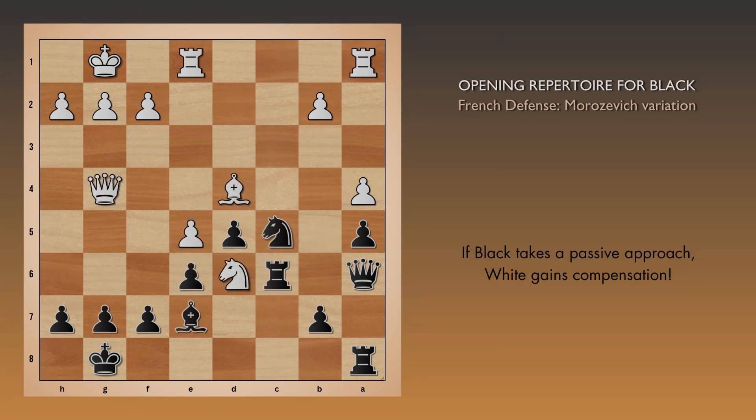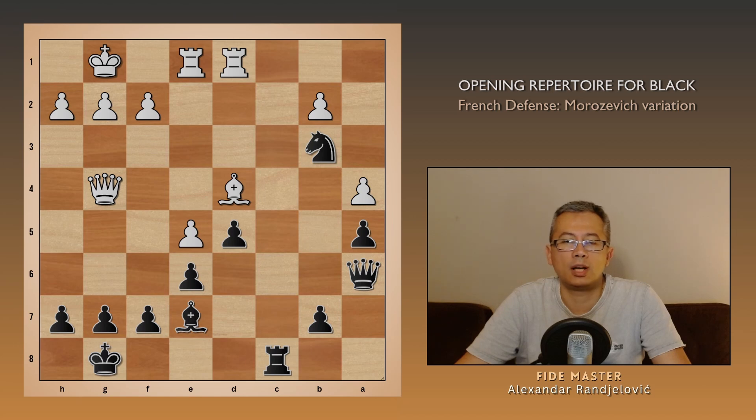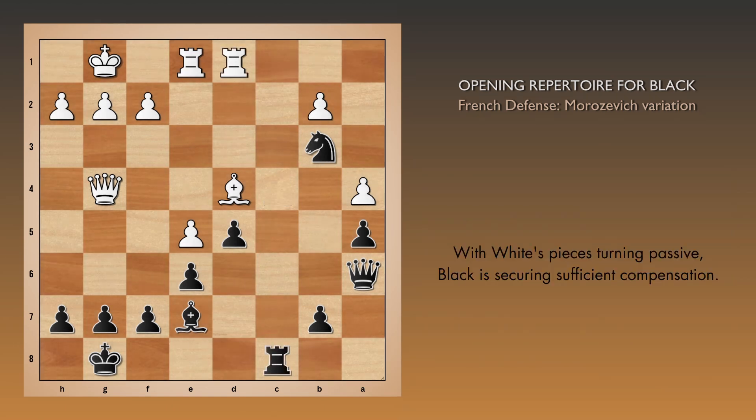In case black opts for Rc6, white adds their last inactive piece into action via a3. Wesley had another idea in mind: Nb3, sacrificing an exchange on c8. Let's delve deeper into this, because initially it doesn't seem like there is any compensation after white defends with Rd1. The first move that comes to mind is Rc4. But white can attack our knight with Rd3, and suddenly it's difficult to envision a way to exploit their vulnerable pinned bishop. But Wesley found Qc4.